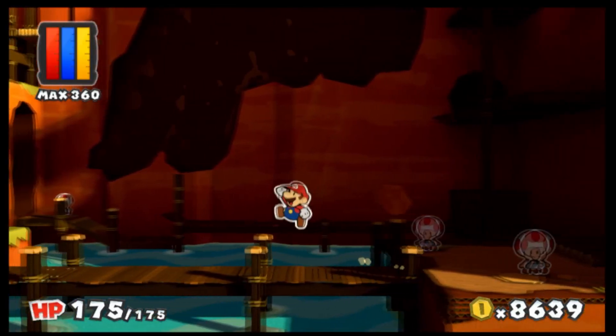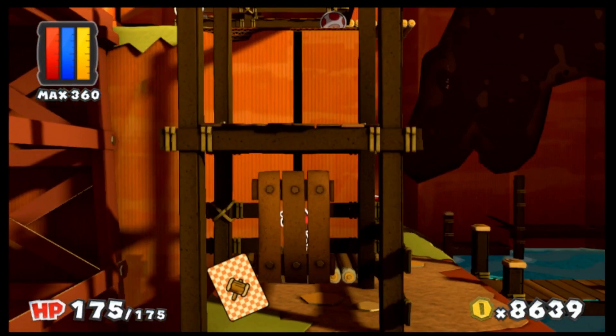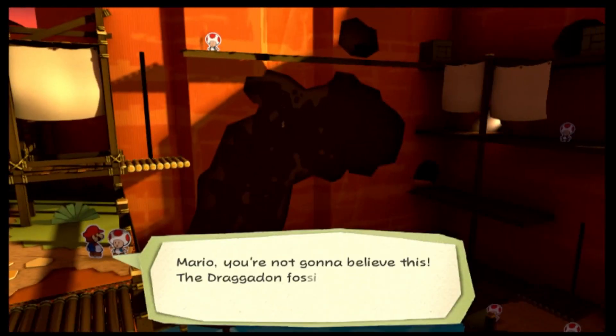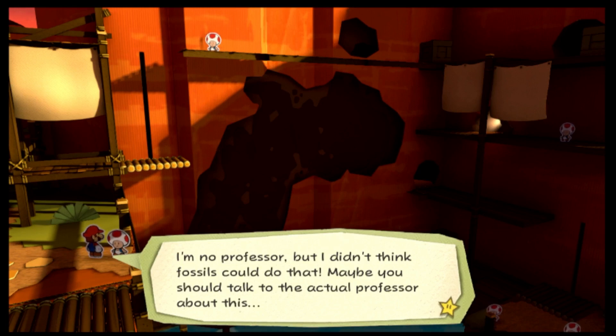Maybe one of them gives you a hint on where it goes. I think I need to talk to one of these guys. Mario, you're not gonna believe this — the Dragodon fossil came to life and flew away. I'm no professor, but I didn't think fossils could do that. Maybe you should talk to the actual professor about this.